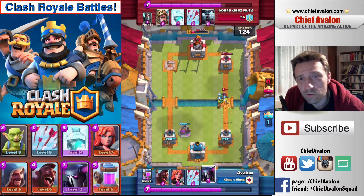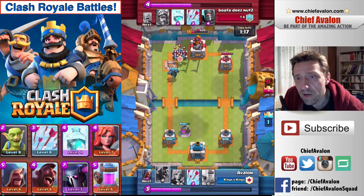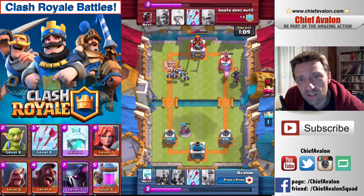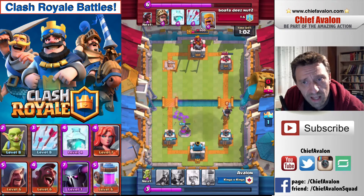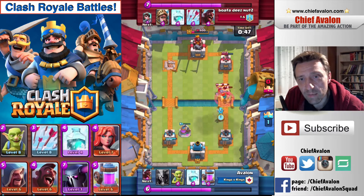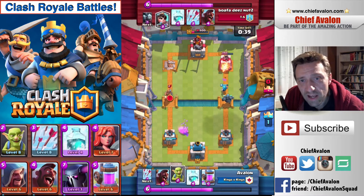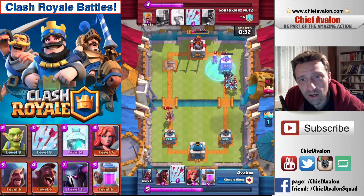He drops a hog rider at my tower, but the goblins handle it quickly. The princess is not a real danger either. I deploy another Pekka on his side of the map; he counters with minions — a good move to try to get rid of the Pekka. The dark prince destroys my hog rider and does some damage to my right tower. Here the Valkyrie is really useful: never use goblins against the dark prince because his splash damage destroys all goblins at once — that's why I place the Valkyrie there instead.